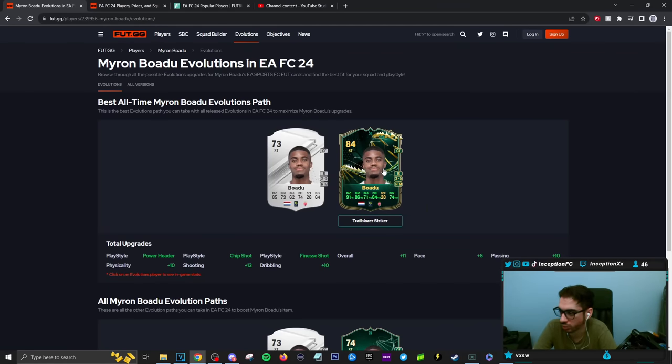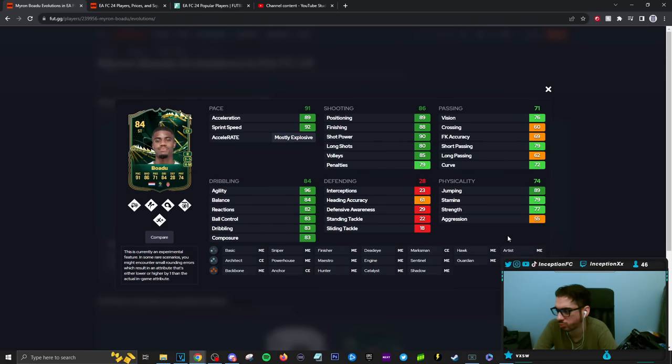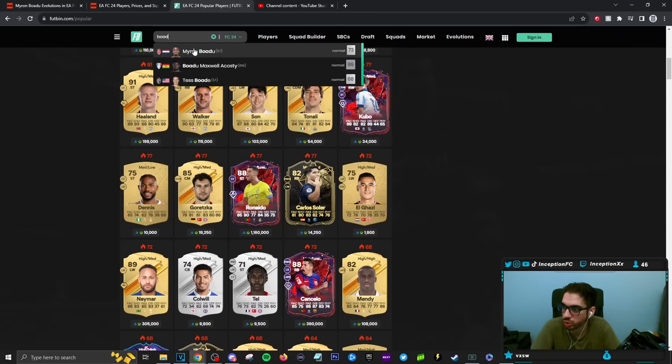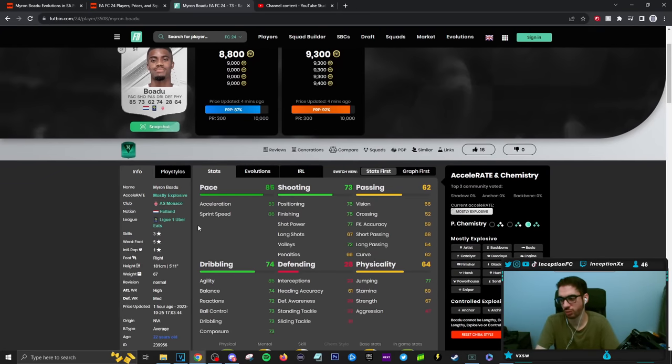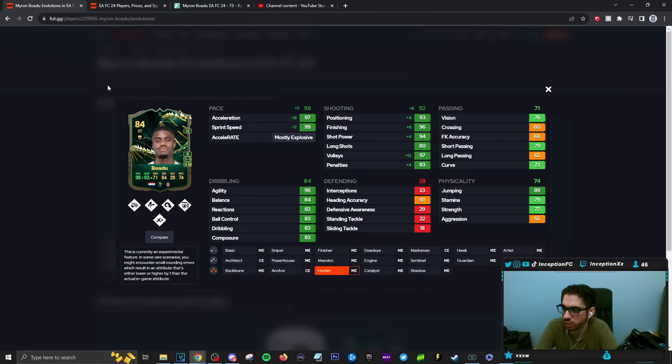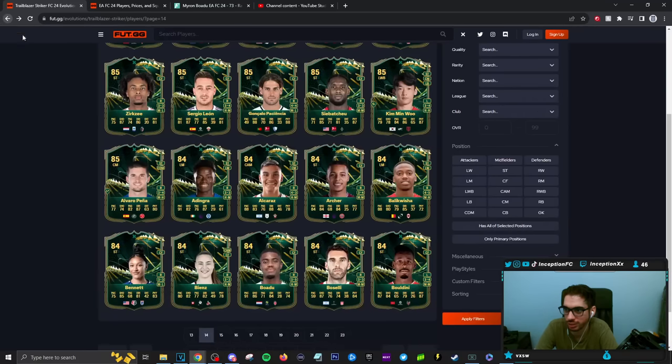Bodo was the guy that was trending at first. He's mostly explosive — if you give him a hunter, cool, but like low 80s for dribbling. Bodo is 5'11 with an average body type, so they make him a mainly controlled player. Meta wise it's mostly sentimental for that one.